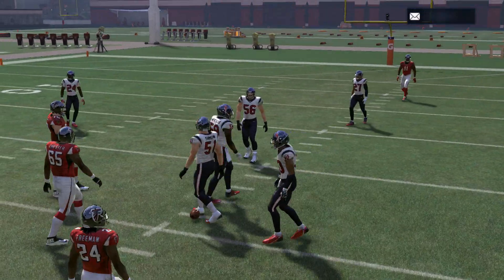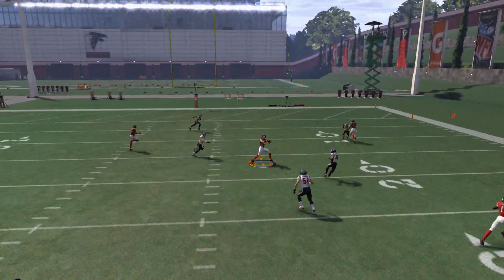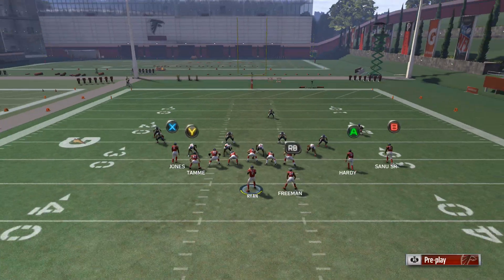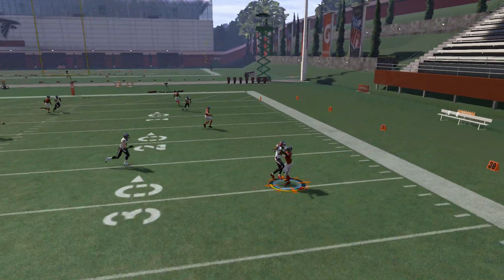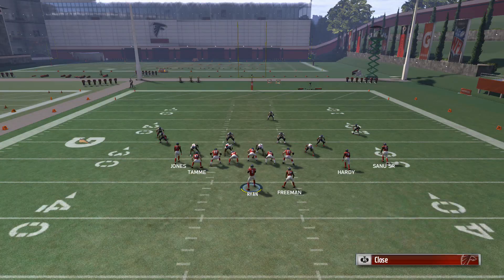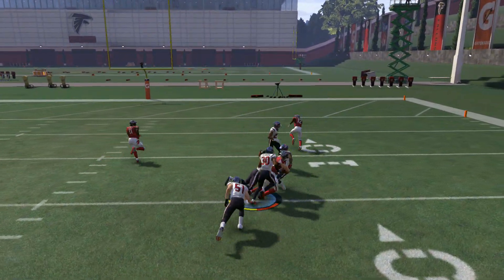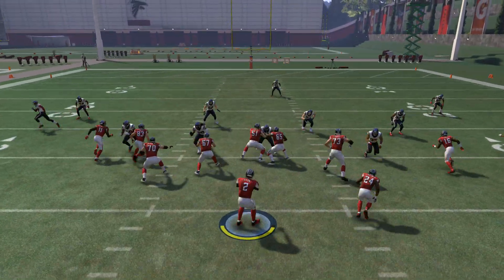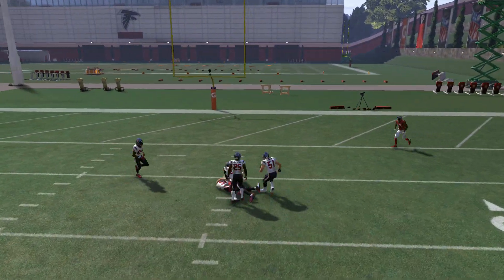On hard flats you're not really gonna want to hit that A receiver because there are flat zones there to basically guard him — as you can see, you're not gonna be able to pick up yardage that way and most of the time that will be picked. So you're gonna want to go to the deeper routes. As you see, the Y receiver is very open against hard flats, and you also still have the X receiver deep over the middle.